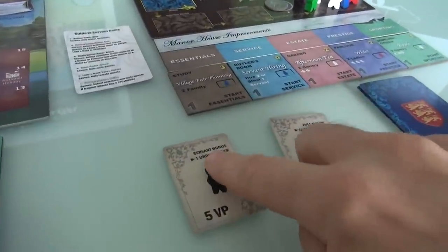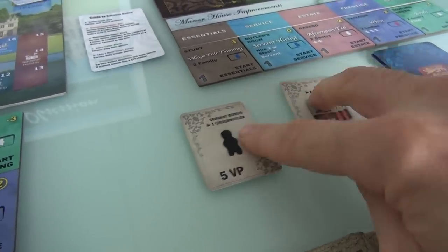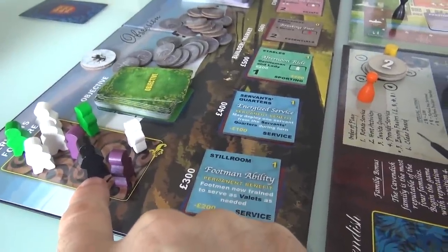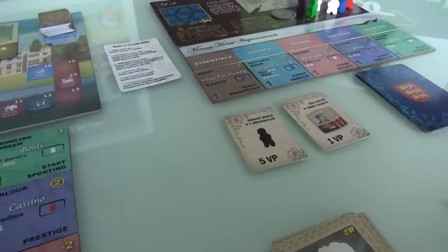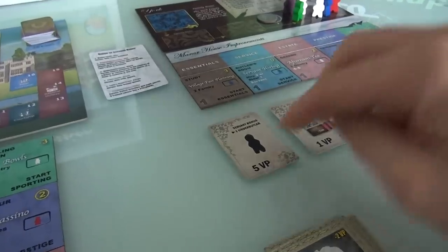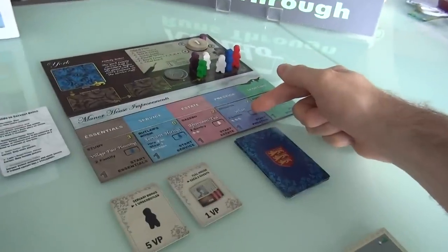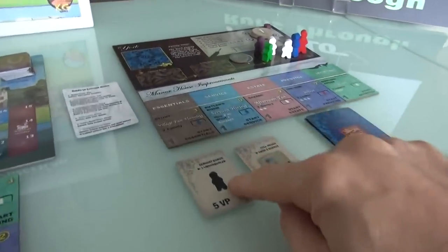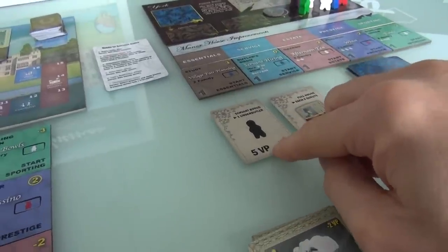She has a servant bonus: she will get five victory points at the end of the game if she hires an under-butler. In a two-player game there is only one under-butler you can actually hire. So Jen's got to decide — is she going to hire Thomas? We're fighting to have the most prestige, and Jen doesn't want to fall behind, so she should also do whist to get her prestige up. But there's only one under-butler. If she doesn't hire him, I might hire him. Is Jen willing to take that gamble?